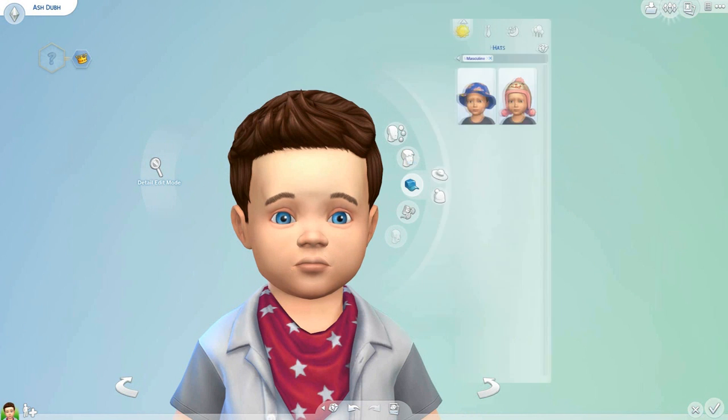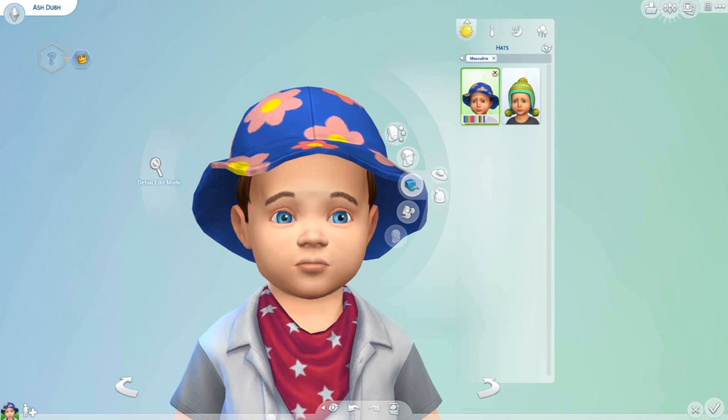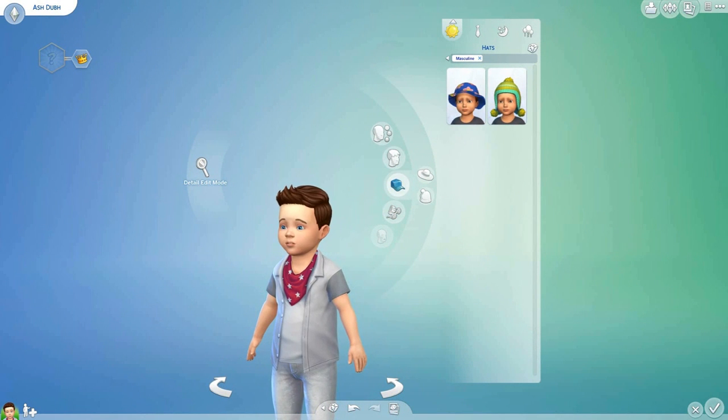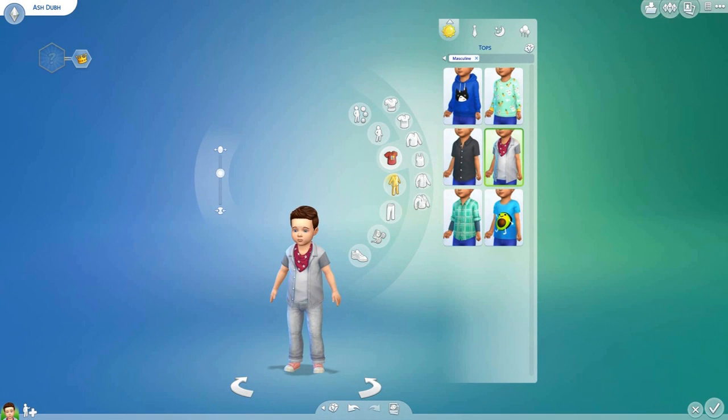Can we give him like a hat? Ash Dub - just saying - imagine if there was a turtle and he could have Jeremy on his head, that'd be hilarious. I think that's an owl, a bear... there's no Jeremy. Ash, do you like your new flowered hat? No, there are no cute hats for Ash so I think we're going to have to stick with that for his face. Now what would Mr. Ash Dub wear?